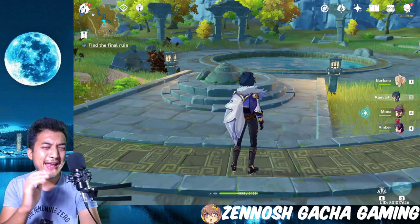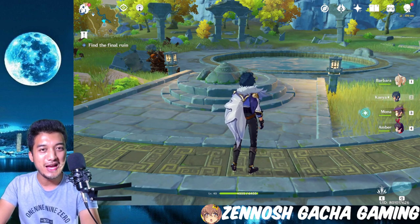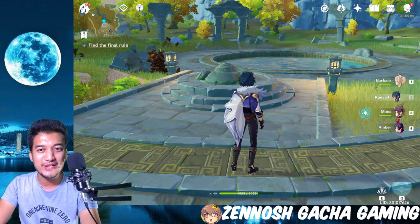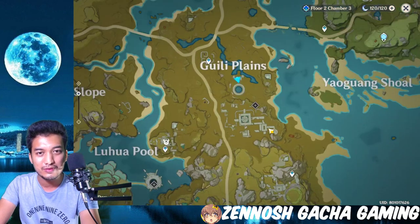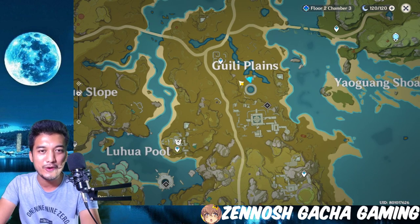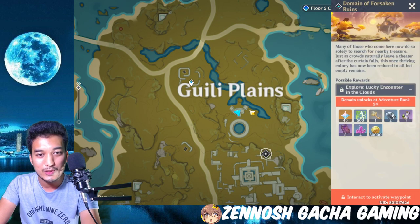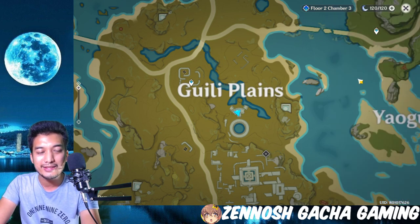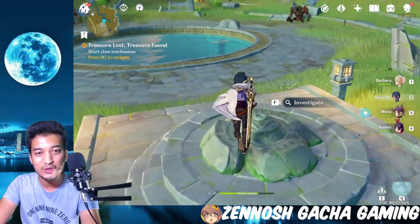The final ruin is right at the center of the Guili Plains — it looks like there's a circular icon on the map at roughly the center point of the Guili Plains. It actually looks like there's a pond there, and there is indeed a lake at this point. So that pond or lake is going to be your hint for finding the final ruin location.